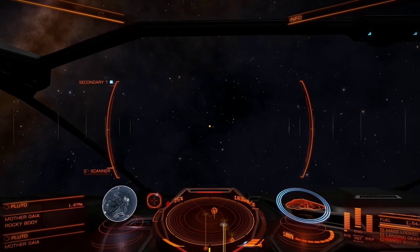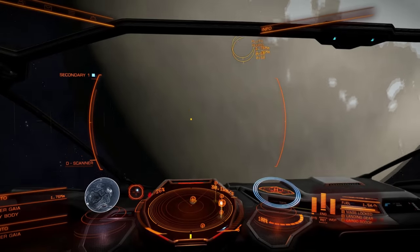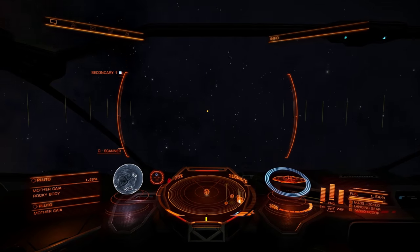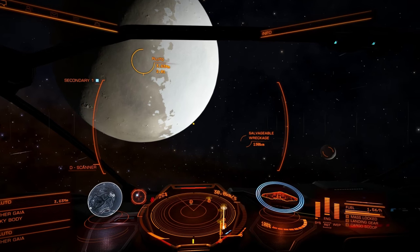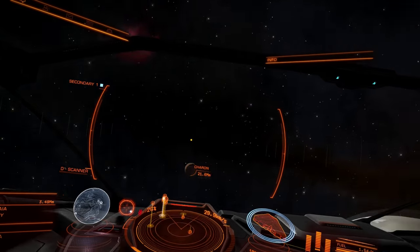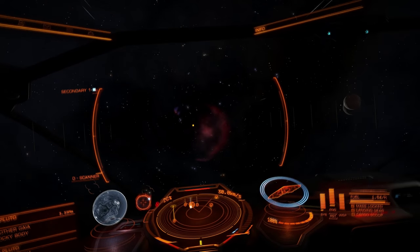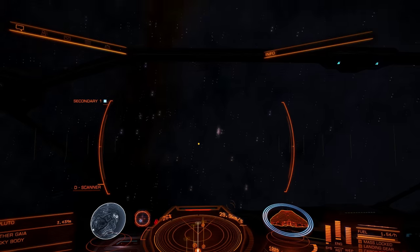Let me slow down here and get some distance and take a look. I'm not seeing much different. There's a salvageable wreck — I haven't actually done any of that yet. I have to get out of frameshift drive in order to get up to it. I thought we'd see a nice texture on Pluto.